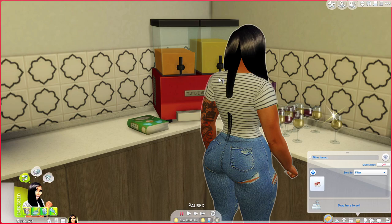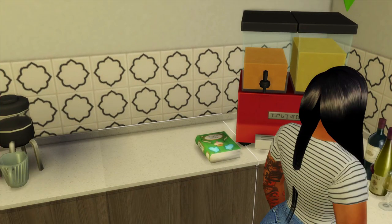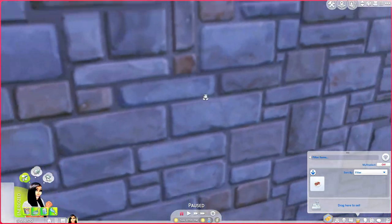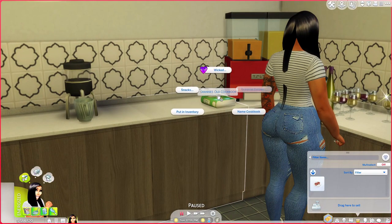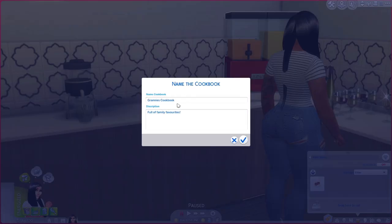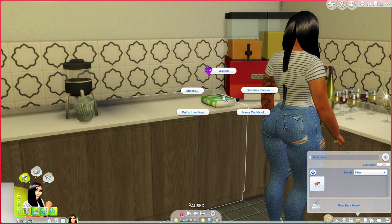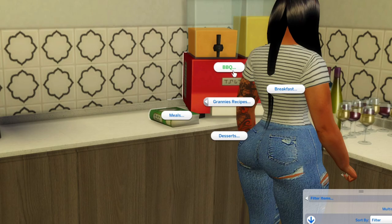I just wanted to make sure I give y'all everything I have in my game. This right here — holy grail — this is Granny's Cookbook. If you ever wanted more recipes in your game, download Granny's Cookbooks. You get Granny's recipes, you can rename it, and it also has snacks. So we're gonna name this Danica's Delicious Treats. Now it is her little cookbook — great for sims who love to cook or for storylines.